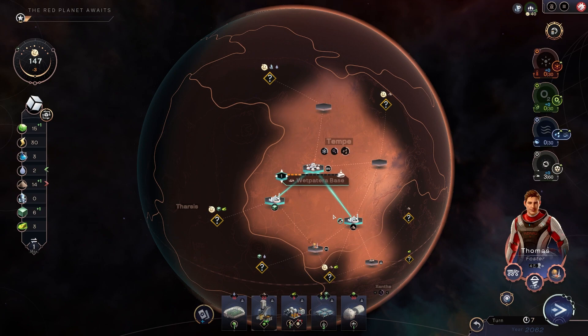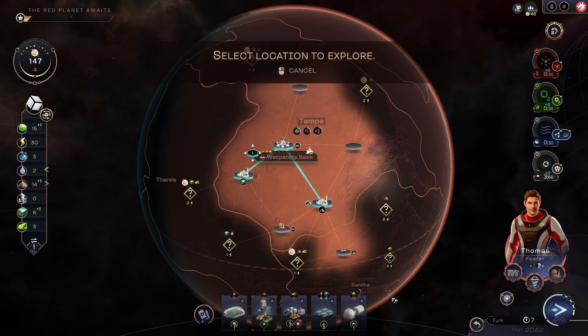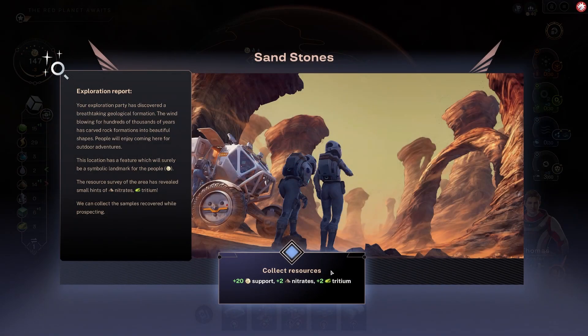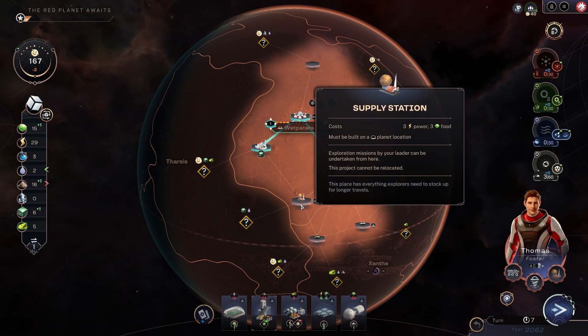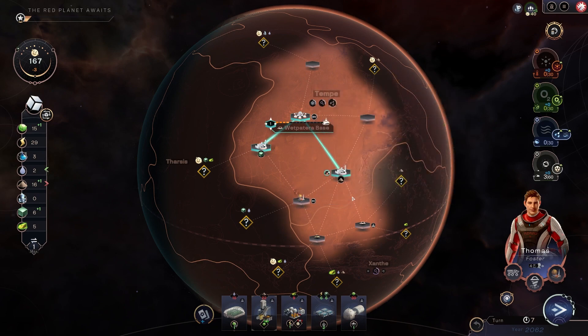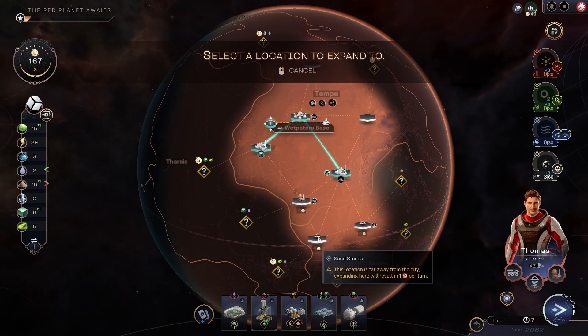I could drop robots there — I would want that to expand my range, which I don't necessarily care for right now. Sandstones. The supply station doesn't require territory, so you could put it beyond your territory. Interesting — I might grab that.